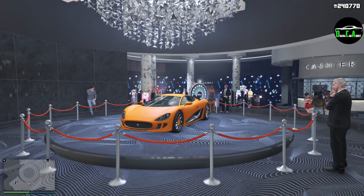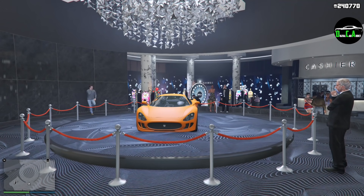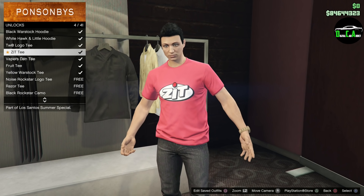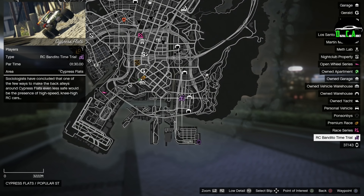That's it for vehicle discounts. There are no Southern San Andreas or Warstock website discounts this week, which is a little strange. As far as login items, you can get this ZIT t-shirt for free just for logging in this week, which is pretty cool. Moving on to the Triple Money stuff — we have Triple Money NRP on the time trial for this week, which will pay out $300,000 instead of the normal $100,000. We also have Triple Money NRP on the RC time trial, which will also pay out $300,000. You can do both of those in under 20 minutes, so that's a quick $600,000 in less than 20 minutes.